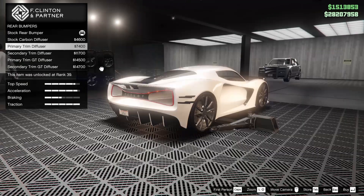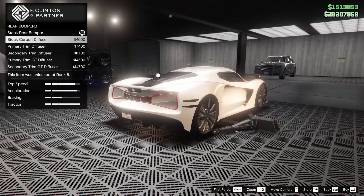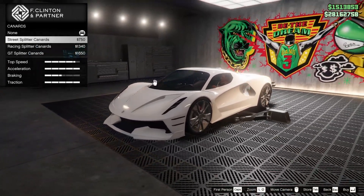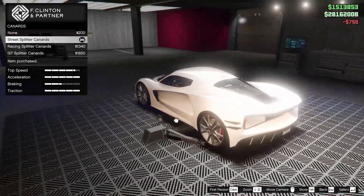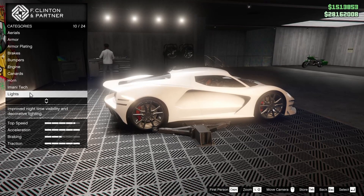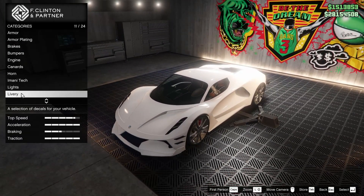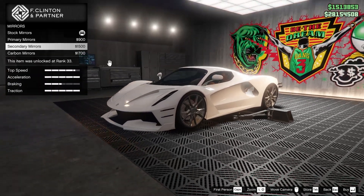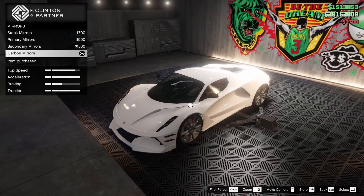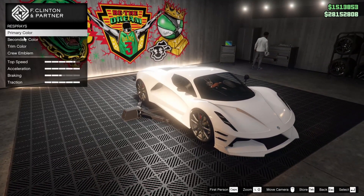For the rear bumper, we can go with different various trims. I think if we go with the secondary trim, that would probably look the best. Definitely not the GT one, that's way too aggressive. For the engine, we're going to max that out. For the canards on the front end, we've got a bunch of different shapes. I think I'm just going to go with the street splitter canards, because those are parallel, they look similar to the back, and act as like whiskers almost. For the Imani tech, we'll throw on the missile lock-on jammer, because that one is always pretty useful against oppressors. For the lights, we will xenon those. I'm not too sure about a neon kit quite yet. For mirrors, I do quite like all of the mirror options - maybe we'll just go with carbon for now to match the rest of the carbon accenting. For a plate, we're going to go yellow on black. Proxy mines, we're going to throw on slicks.